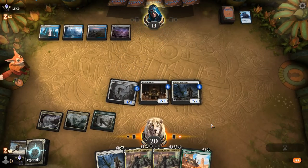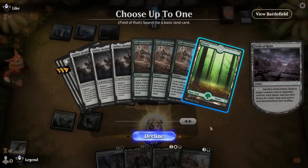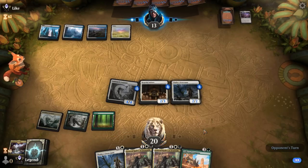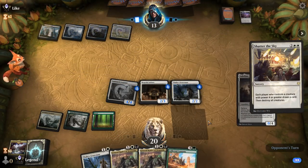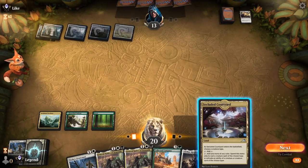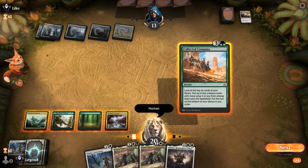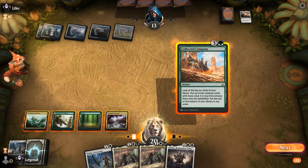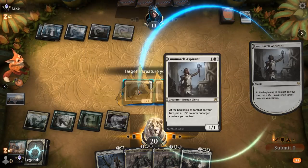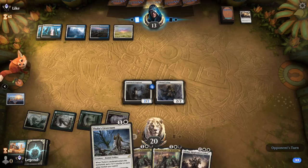Opponent is looking at their Field of Ruin — can grab our one basic. Now we can't cast General Kudrow as we only have two green sources. It's going to be a Shattered Sky — at least we draw. Really need another land since we can't even play Adeline right now. There we go. Now I'm in favor of playing Company main phase in case of more counterspells — could also hit Thalia to disrupt the opponent. Not the best hit, but we take it. Now we've got a bigger board to benefit from our various Anthem effects.